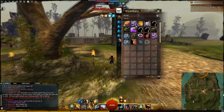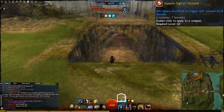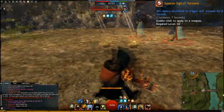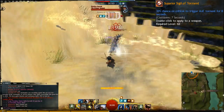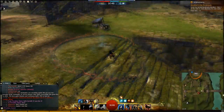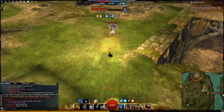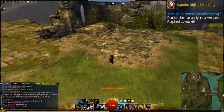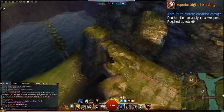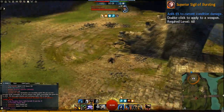For sigils we will take the Sigil of Torment on the weapon, which has a 30% chance to trigger an AOE torment for 8 seconds with a 7 second cooldown — so pretty much permanent torment. I use this to add extra conditions so it is much harder for the enemy to remove them, plus it deals decent damage. For the shield I use the Sigil of Bursting, which increases condition damage by 6% — a nice bonus when you already have a lot of condition damage.